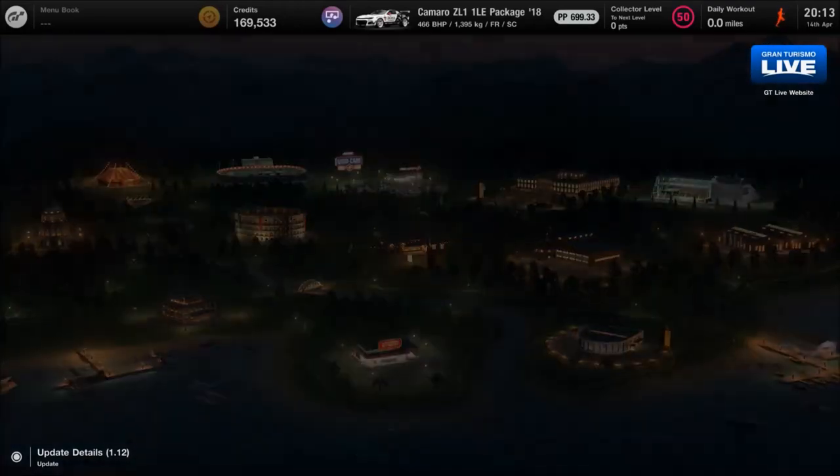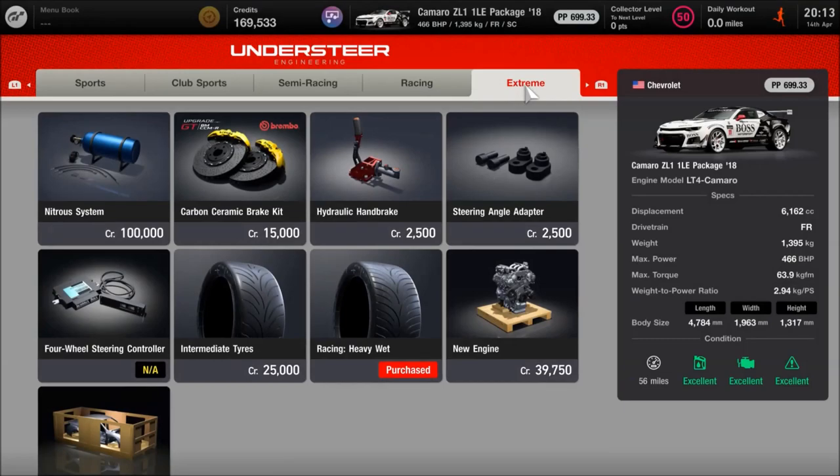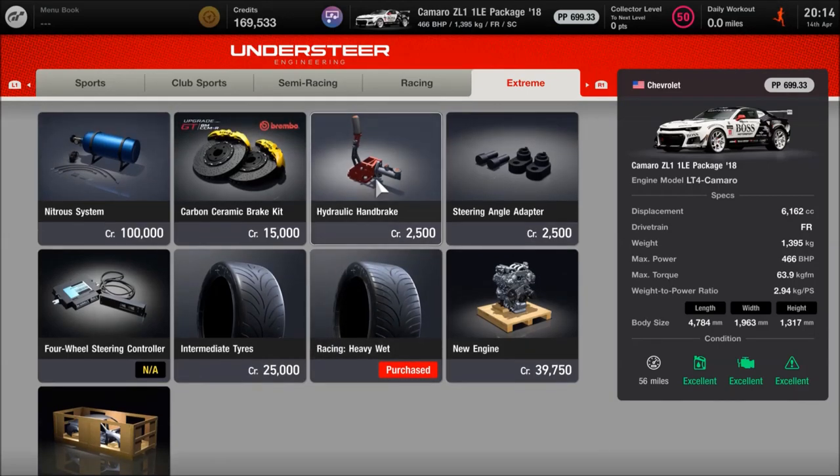Now of course we'll jump over to the tuning shop side of things, which is obviously more important technically, and we're going to work from the extreme section and then go down the line. I would recommend having a set of heavy wet tyres. Some people have said about having intermediates — the choice is down to you. I tend to just get heavy wets because they just cover all the bases for whatever circumstance, rather than having two sets pointlessly, but feel free to try both and see what you prefer.